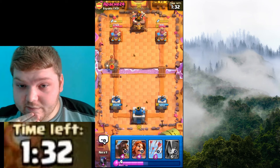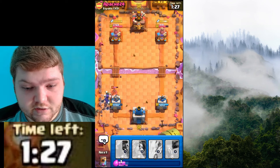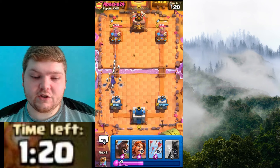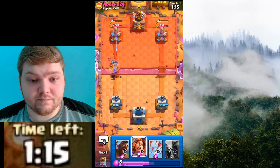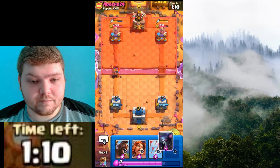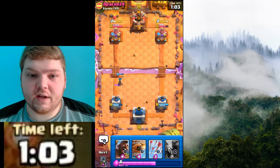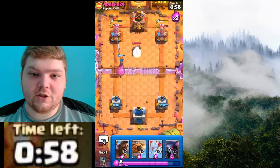We actually came out unscathed. Actually, this person defended pretty well. So I can't prematurely celebrate. We'll go ahead and summon Witch. I think they just used Skeleton Army recently, so I'm not going to play Hog Rider yet. Actually, I'm going to play PEKKA — because then they might use the Skeleton Army for that eventually. Basically, I'm going to try and make them use... oh, they have Cannon.